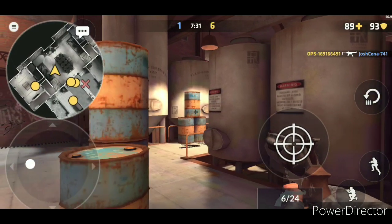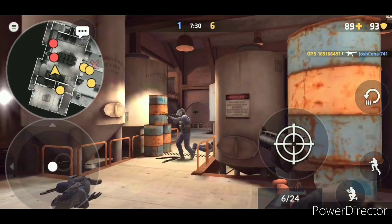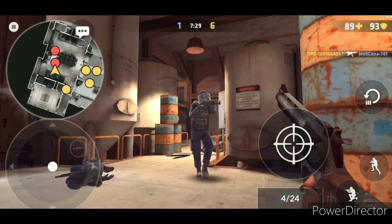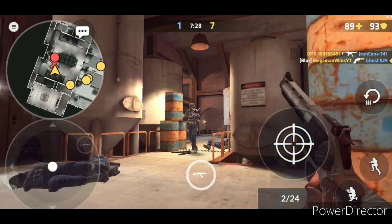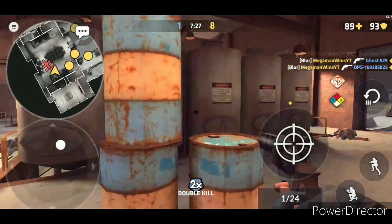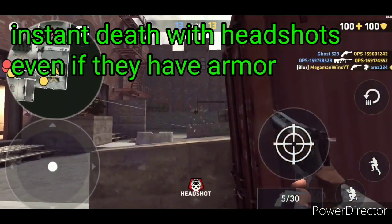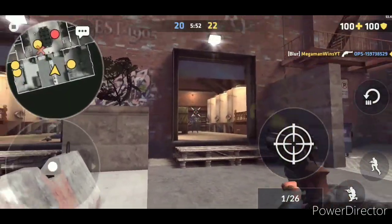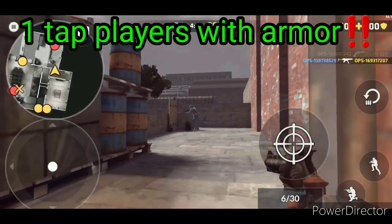Moving on to the MR96 — the revolver in Critical Ops. It has six bullets per clip and 20 in reserve, making 26 total, which is fewer bullets than the P250. However, it deals more damage than any other pistol in the game. The MR96 can damage armored enemies at close and medium range, but suffers from a velocity drop at long range. Typically it's two shots to kill at close range, but can be three at long range with reduced accuracy.